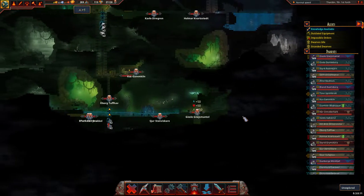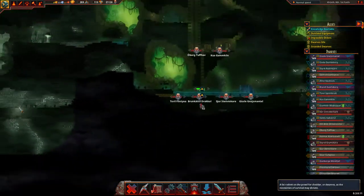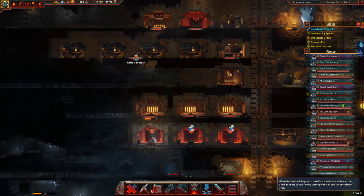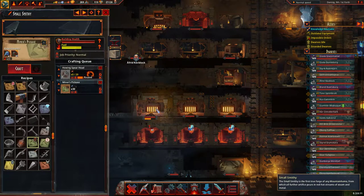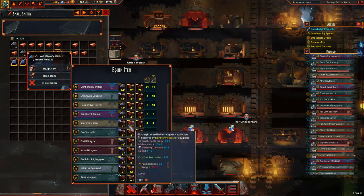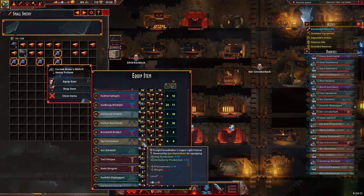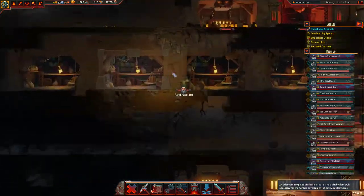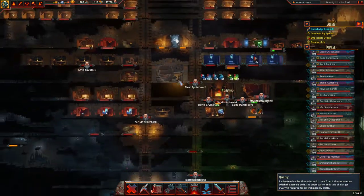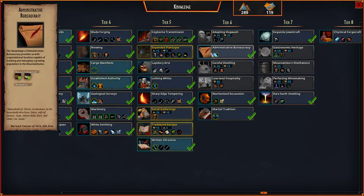I don't need to know what's going down there — we know what's down there, nothing. This mithril seam is weird. Let's keep assigning them there. Wow, look at all this stuff we've got now. We don't get any more knowledge for doing this stuff, which is saddening. Oh, we can build a small tavern now!